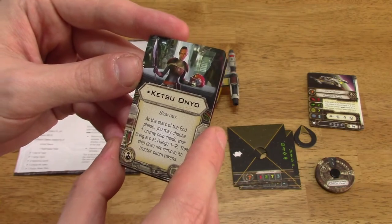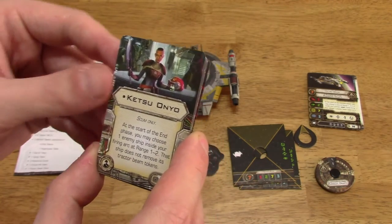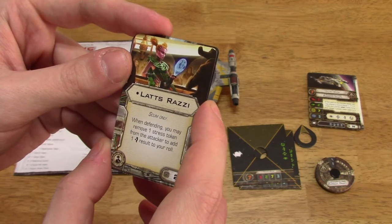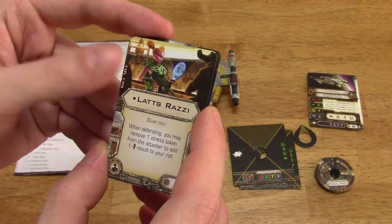Ketsu Onyo crew card: at the start of the end phase, you may choose one enemy ship inside your firing arc at range 1 to 2. That ship does not remove its tractor beam tokens. Lats Razzie: when defending, you may remove one stress token from the attacker to add one evade result to your roll.